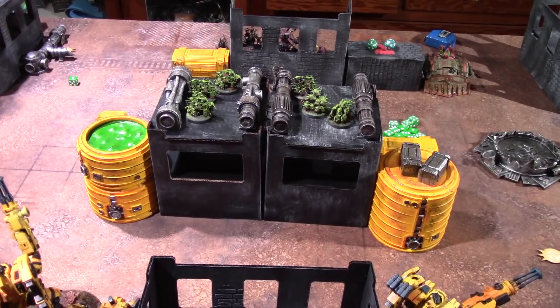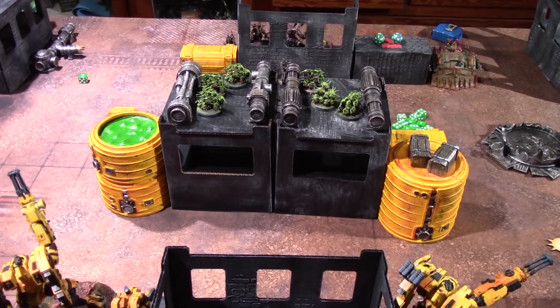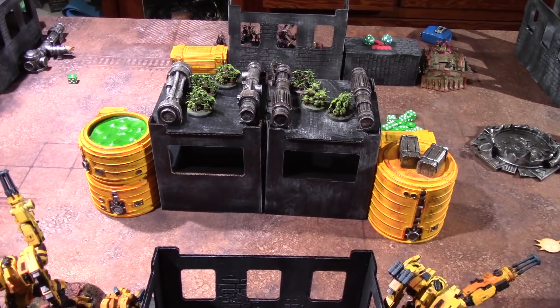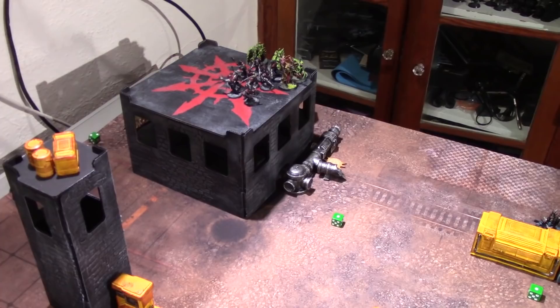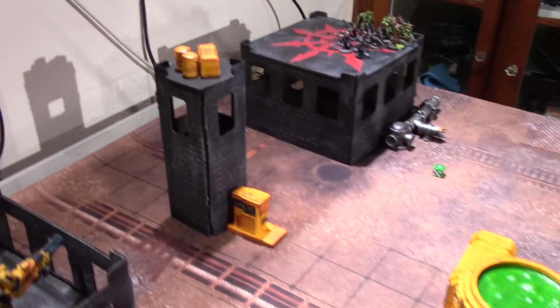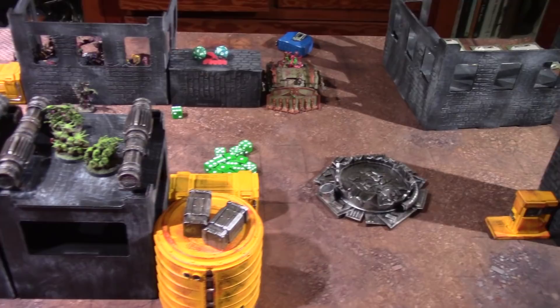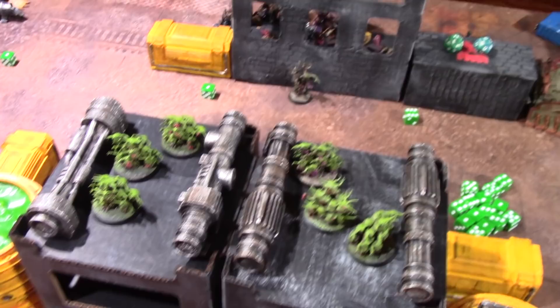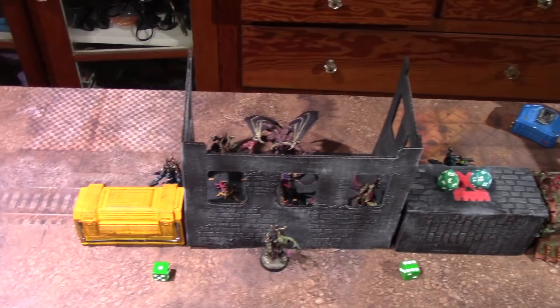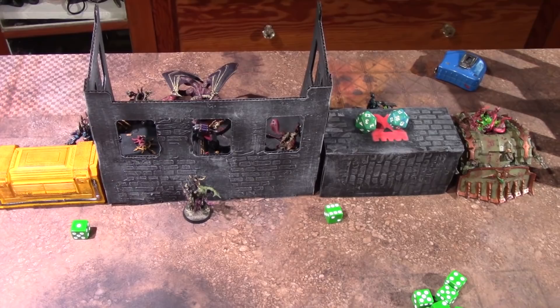For the Chaos deployment: Nurglings are placed in the buildings — as swarm units they can't leave enclosed buildings, which is both a quirk and a feature. Cultists and a Poxbringer hold the back objective. One Plague Burst Crawler is hidden around a flank, minimizing line of sight to the riptides and broadsides. The second Plague Burst Crawler is on the other flank with a Poxbringer screened by Nurglings. The Dark Apostle, Daemon Prince, Terminator Sorcerer, and Rhino with Noise Marines inside are staged at the back.